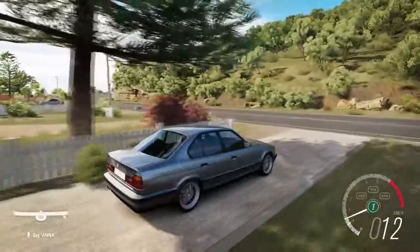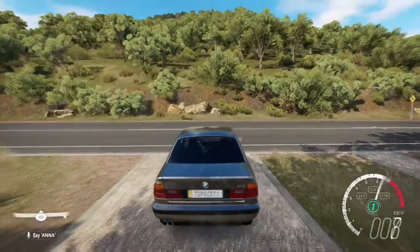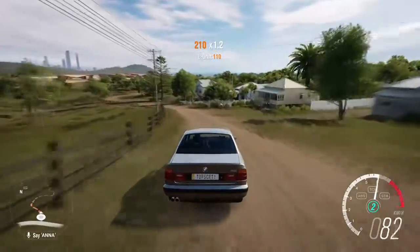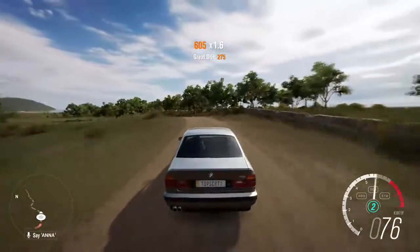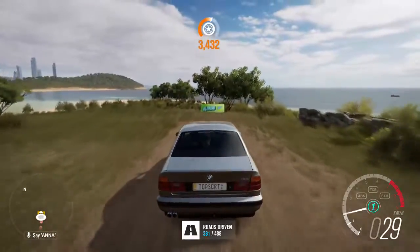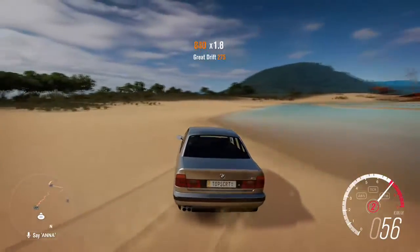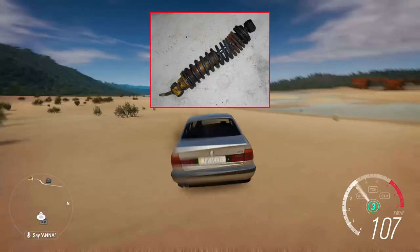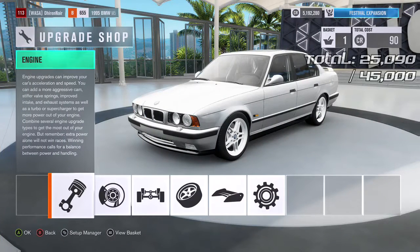Let's see what she can do in standard form. Look at that — leaving work on a Friday! As you can see it can rally in standard form, but it's a bit low on power and it's bottoming out a little bit. It does slide if you throw it really hard, but it's not quite a rally car. Look, a bonus board — never been down this road before. That jump just destroyed my shock absorbers. That's why we need to make this into a proper rally car.